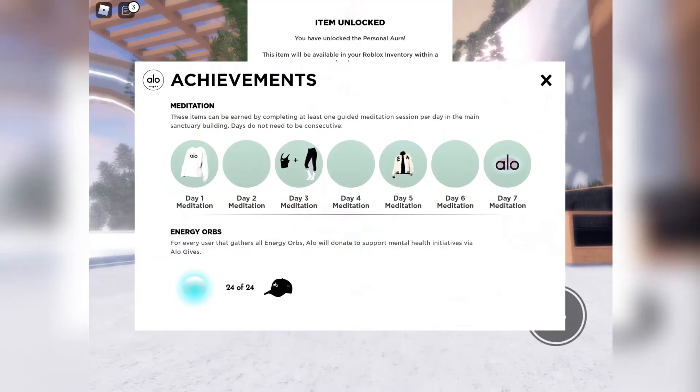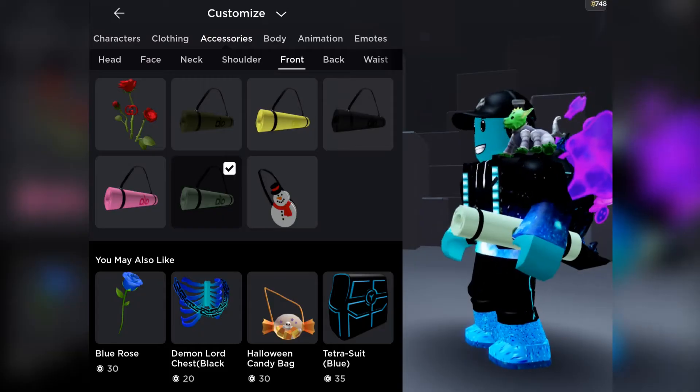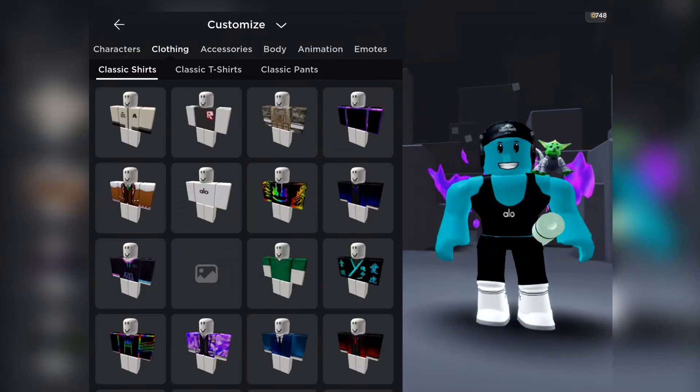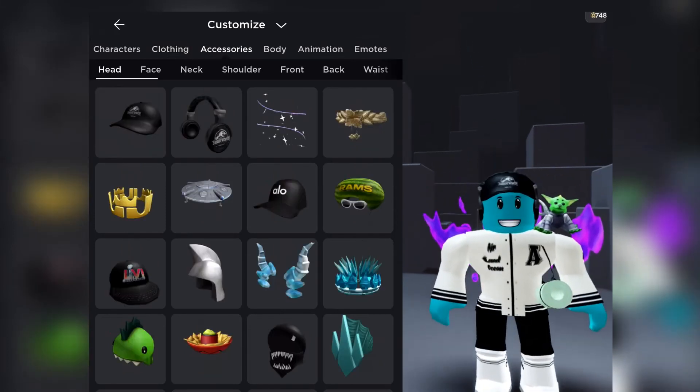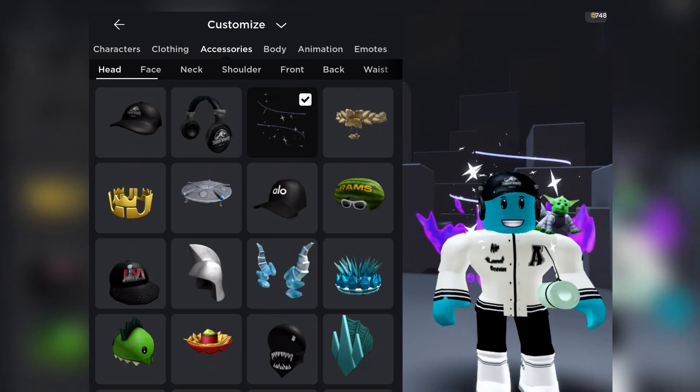Here is my seventh day of meditation and confirmation that all the items are redeemed. Here is what they look like on my avatar — some nice sweatpants and leggings, and I love this gold jacket, it looks so cool. Thanks for watching and until next time, bye!